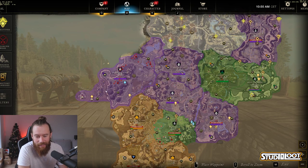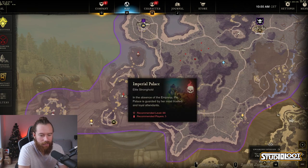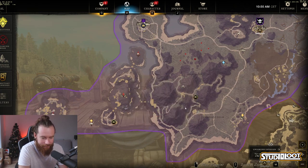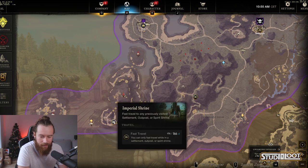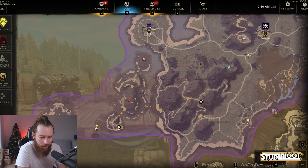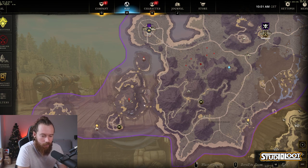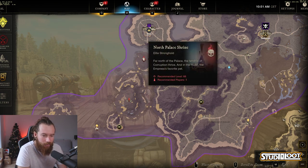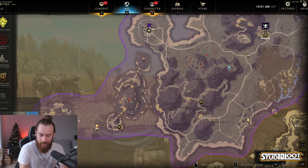The route we currently do starts at Ebon Scale and we work our way clockwise around the map. We start off over here at the Imperial Palace. What we did initially for the first couple of days is get everyone to spawn at Pilgrim's Rest and we all ran over together, because the Imperial Shrine is one of the newer fast travel points. We start down here and head our way around the right hand side, up to the north palace shrine, then come back all the way to the top of the Imperial Palace, and then you jump off into the water.